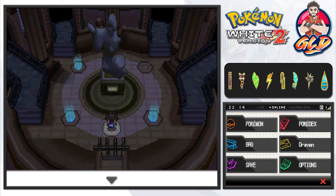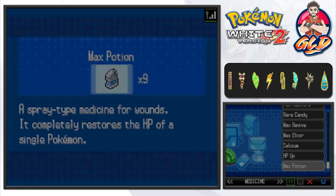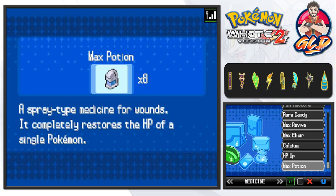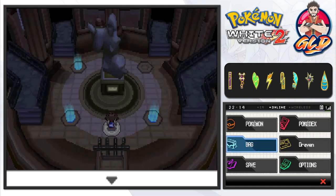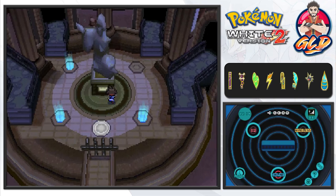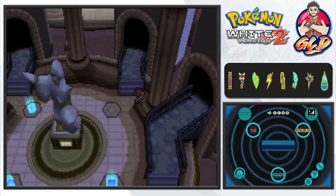We've got one more trainer to take on and that is Caitlin herself. You don't have to go in the same order as me — you can go any order you want. We're gonna use a max potion right here. Caitlin is a user of psychic type Pokemon, so we'll need a dark type Pokemon. The one little issue is that Shadar is also a fighting type, so it doesn't have that full coverage.